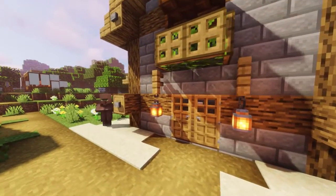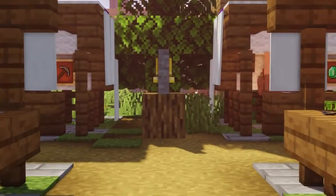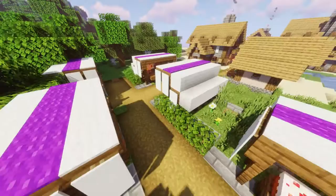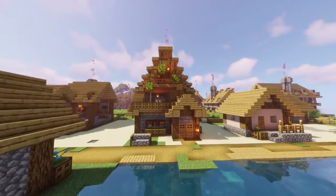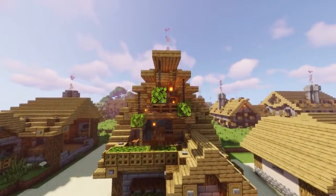Better Village. This mod improves villages by making all the buildings look incredible. It adds so many structures to your village such as windmills, fountains, and statues that all look amazing. Keep in mind though that this mod is still new and the only villages that have been redone are the plains and the desert.